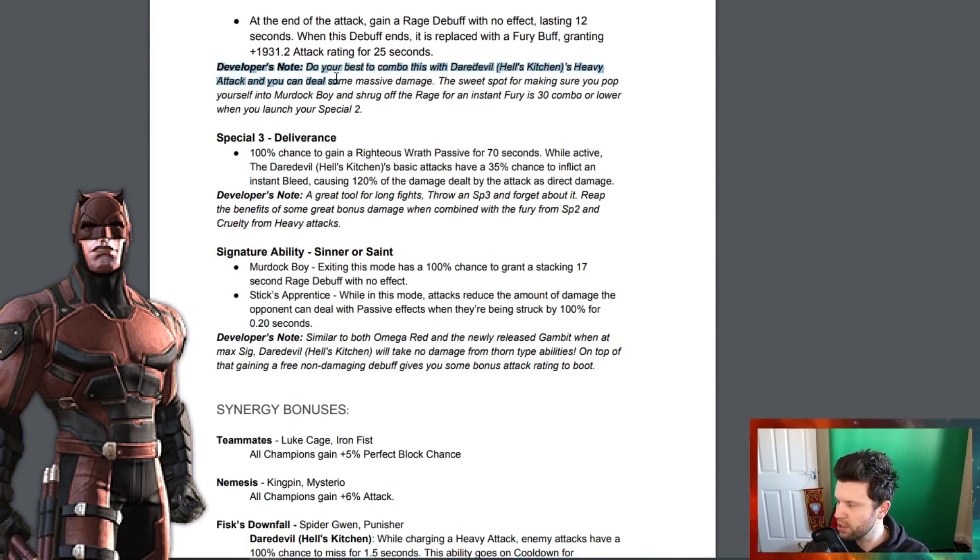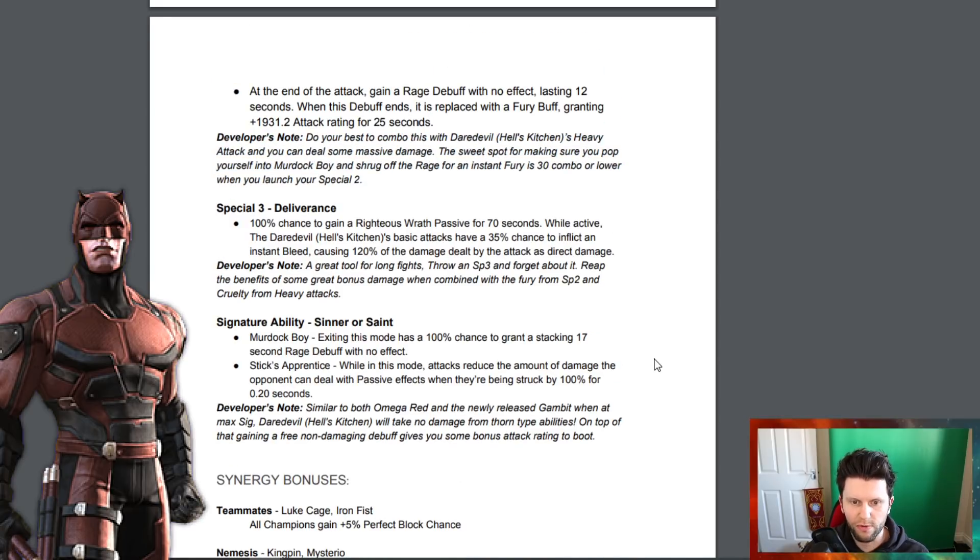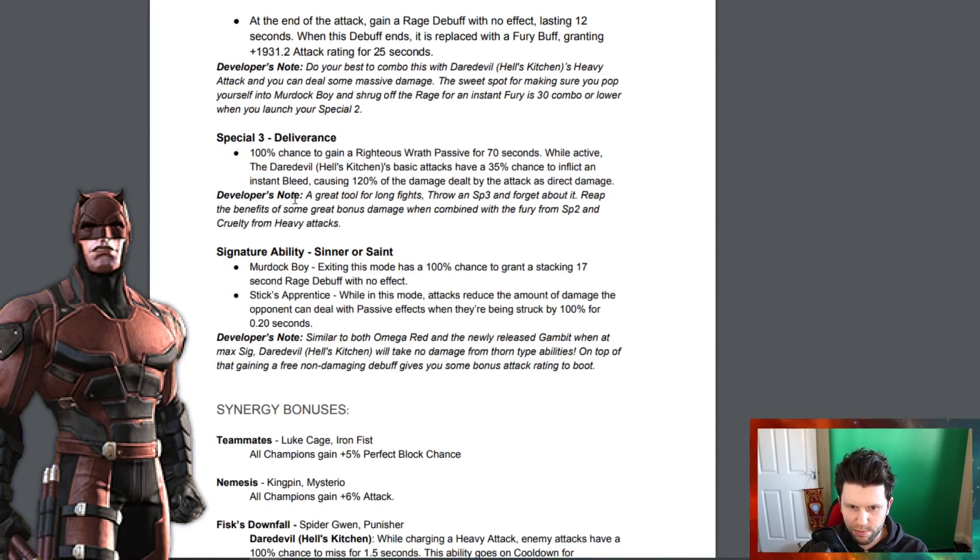The developer note says: do your best to combo the heavy attack and you can deal massive damage. The sweet spot is to drop into 'Murdoch Boy' mode and shrug off the rage for an instant fury buff — at around 30 combo lower when you launch your SP2. It's a scaling mechanic similar to Cap America Infinity War or Beado.